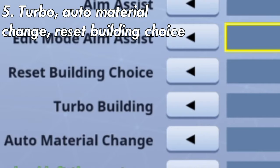Reset building choice will always make you start on the wall every time you pull out your building blueprints, and auto material change will automatically change materials for you if you try to build but you've run out of a certain resource.